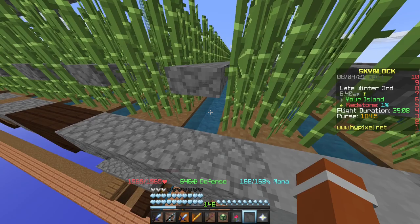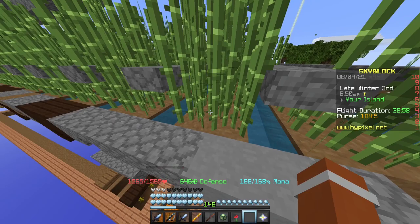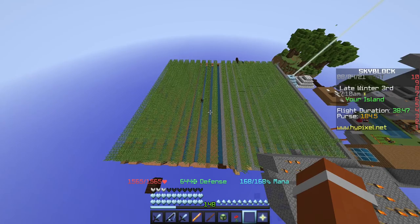Basically the pattern is: one water block, two dirt blocks, sugarcane, then a water block with slabs on top, then two dirt blocks with sugarcane — and so on. I'd recommend making it a little bit longer because this short version is not really optimal.